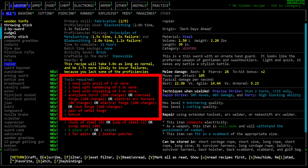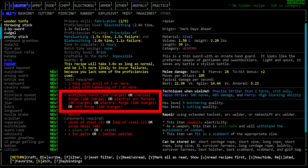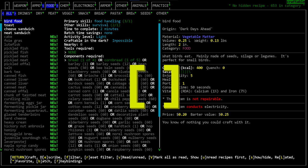After this you'll see 'tools required' — the tools and tool qualities needed for the recipe, which are not consumed when crafting (though batteries or fuel may be partially used). Some entries are specific tools like metal tongs; others reference a tool quality like 'hammering 2,' which can be satisfied by any tool with that quality level. Some tools are listed in a line meaning you only need one from the list — most food recipes have a long list of heat sources this way.